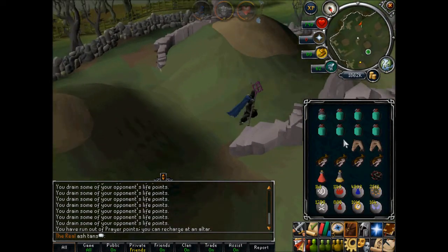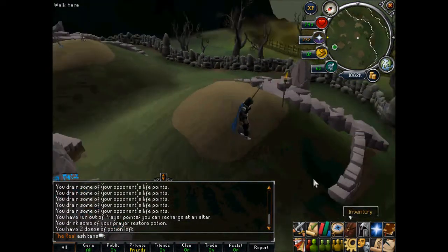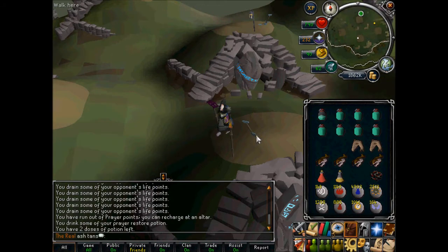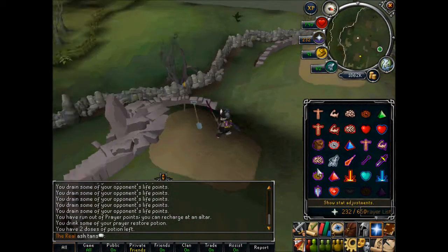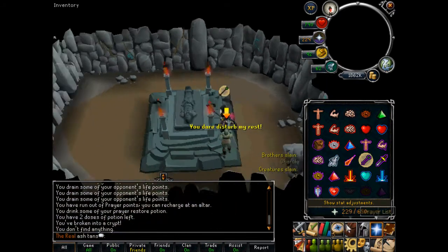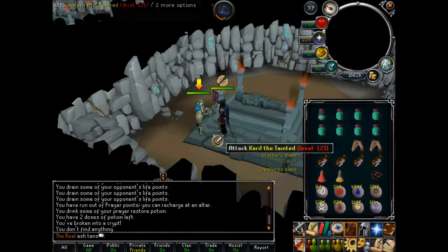The same again for Carole. Now Carole — you can use melee or magic on him. As you can see I have a whip. Sometimes I use it for Carole and I usually use it for Aram because Aram takes forever.